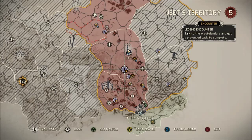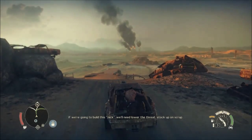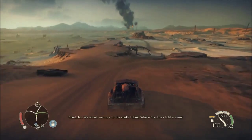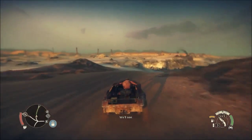Hey what's up YouTube, we are back and I'm doing part 9 of my walkthrough on Mad Max. We are going to find Chum's hideout and get Dinky D. Alright, let's go find Dinky D.